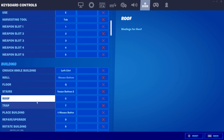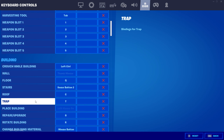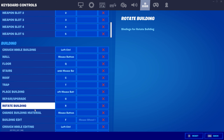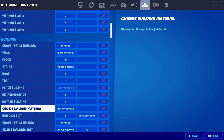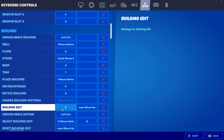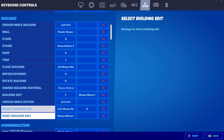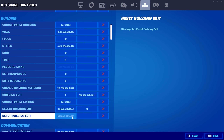Floor is set to Q and my roof is set to C instead of E, which is what it used to be. My trap is on T. Repair and upgrade is G. Rotate building is on R. Change building material is my right mouse button. Building edit is F. We're actually taking advantage of scroll wheel reset — I use scroll wheel up as a second building edit option and scroll wheel down as the reset building option.